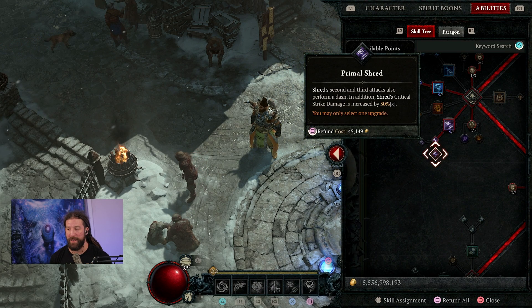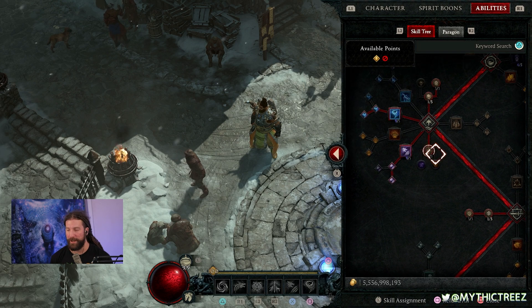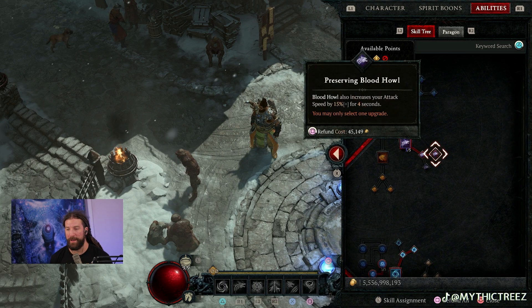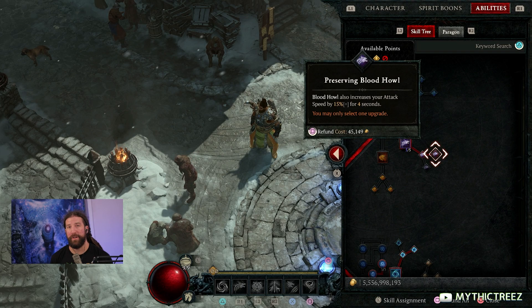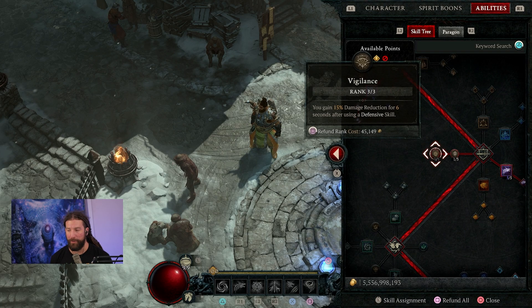This is our key point of damage, as you will see in the video. Put three points into Predatory Instinct for the extra critical strike chance. For defensive skills, all we're going to be using is Blood Howl — one point into Blood Howl, then going down to Preserving so we get the extra attack speed. Attack speed allows you to cast your tornadoes faster, so it is really important. Then put three points into Vigilance. This is a very squishy build, so the 15% damage reduction, since you are spamming Blood Howl, is well worth it.